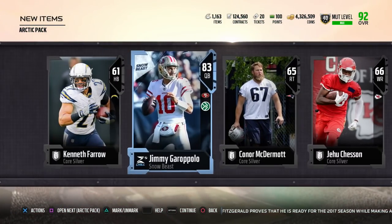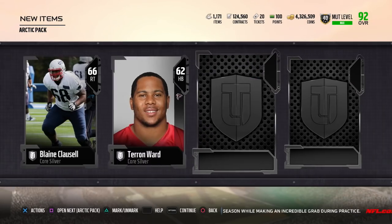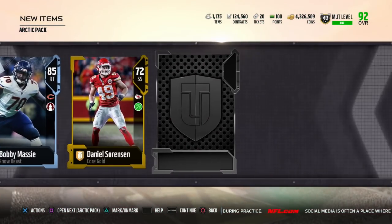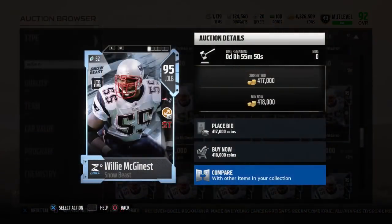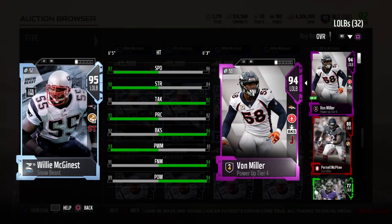Arctic packs — this is where we have a chance to pull the new limited edition Willie McGinnis, which I will show at the end of the video. Definitely a very very good card. Arctic packs will give you a chance of one random 82 to 85 overall elite snow beast, and then for some reason you can actually pull the limited edition in this pack. Somewhere in the odds it does say that you can pull a limited time player. And that's exactly what it is — left outside linebacker, 95 overall, limited time only, with Secure Tackler: Willie McGinnis. And it is a snow beast.